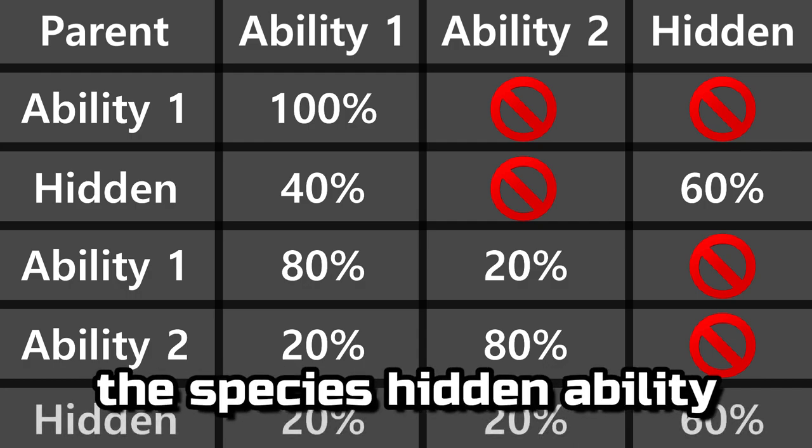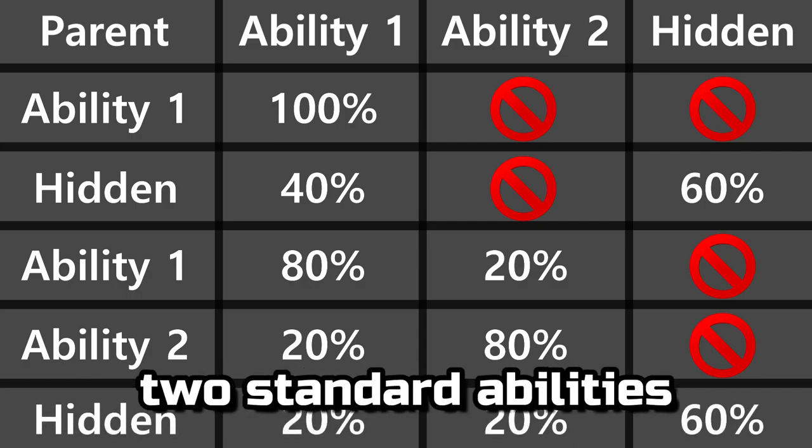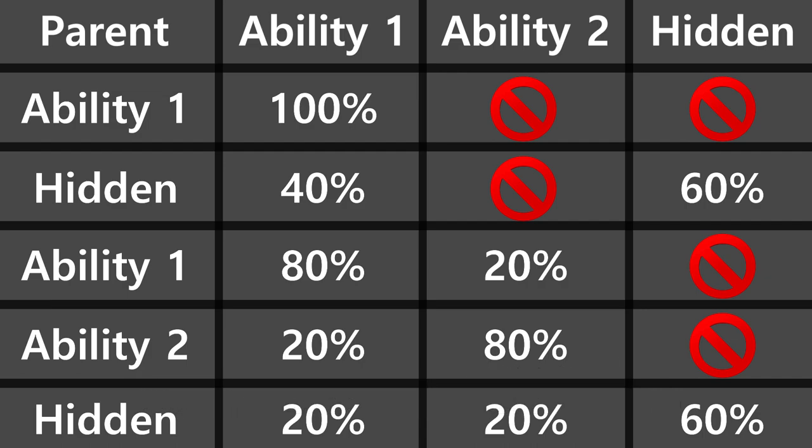If the mother has the species' hidden ability and there are two standard abilities, then the child has a 60% chance of having the hidden and a 20% chance of each of the two standard abilities.